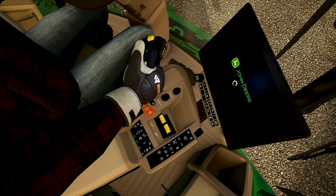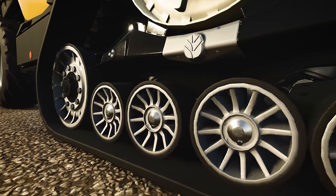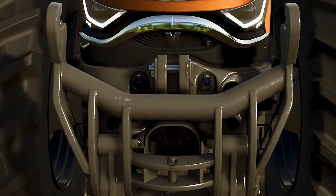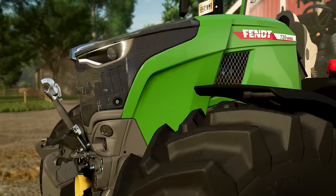Something else we're going to be seeing come to base game machinery are animated display screens. I really hope we get to see some form of dynamic screen based on what type of job we were doing. And then check out that Valtra three-point hitch — are those a few paint chips I see?